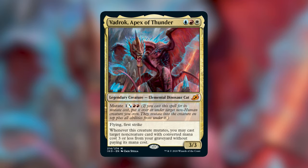The last of our Apex legendaries is Vadrok, Apex of Thunder — a legendary creature Elemental Dinosaur Cat. It costs a blue, a red, and a white, or you can mutate it for one hybrid white-blue and two red. It's a 3/3 with flying and first strike, and whenever this creature mutates you may cast target non-creature spell with converted mana cost three or less from your graveyard without paying its mana cost. For a Jeskai commander, Vadrok presents some options for graveyard spell recursion — but giving a single spell pseudo-flashback probably isn't enough value unless you're mutating Vadrok multiple times or bouncing it to mutate again. The nice thing is that Vadrok won't exile the spell when cast from the graveyard, so recurring it multiple times will definitely bring value. It's an interesting strategy and Vadrok has potential, but it's not among the strongest commanders we've seen in this set.